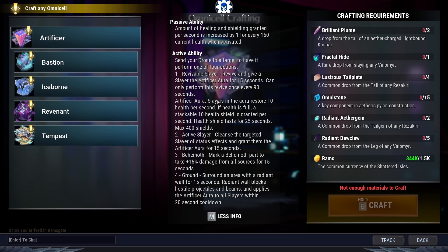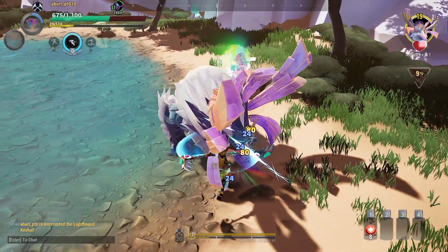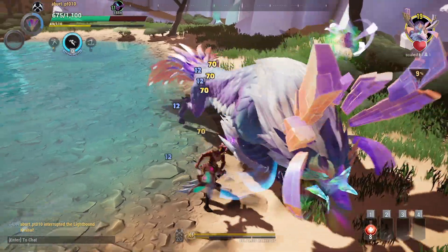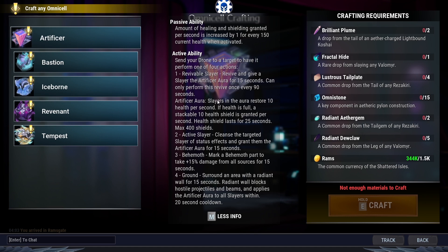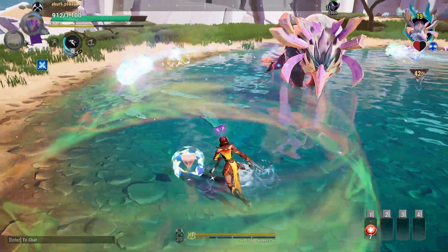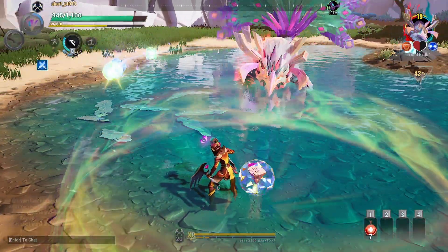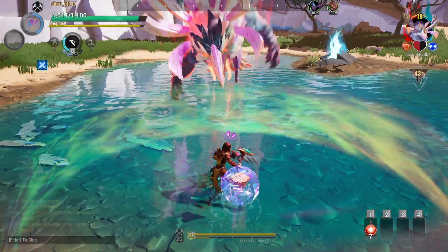The 2nd ability cleanses the slayer from every status effect and grants them the aura. This doesn't work if they got frozen in frost escalation. The 3rd ability marks a behemoth part for 15 seconds, which takes 15% multiplicative damage from every source. The 4th ability summons a radiant dome for 15 seconds. This dome blocks hostile projectiles and beams, and applies the aura to every slayer within the dome. Every ability has a 15-second duration.